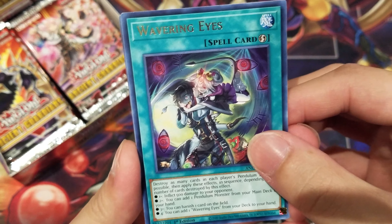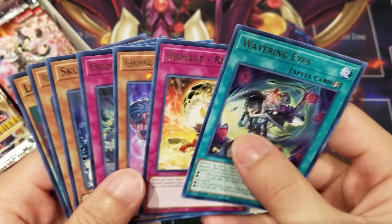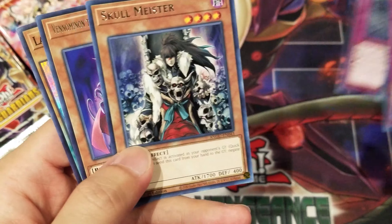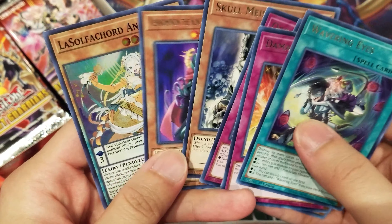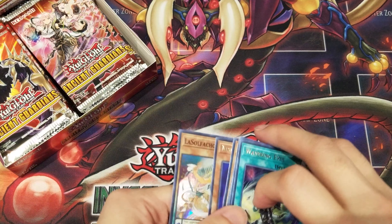Starting with our very first pack, we got Wavering Eyes, Damage Equals Reptile, Venominaga the Deity of Poisonous Snakes, Skullmeister, Venominon the King of Poisonous Snakes, and a Sulphicord Angelea for our holo super rare.